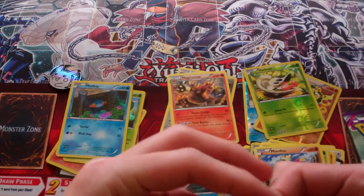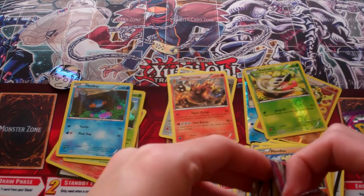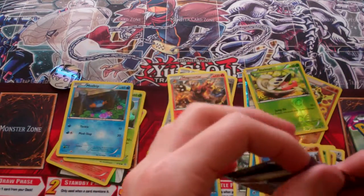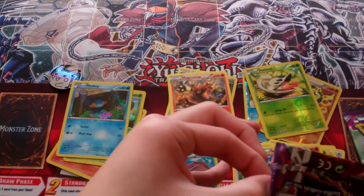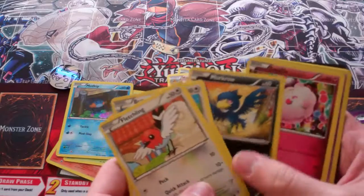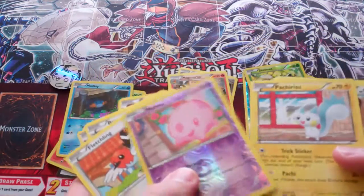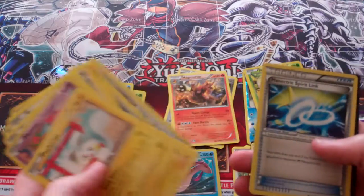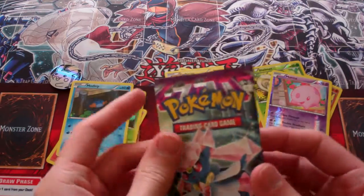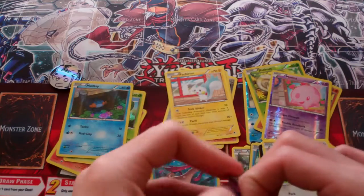Then we have the XY Phantom Forces Meowstic pack. We have a Malamar Reverse and then we have Pachirisu Rare. Meowstic Spirit Link — I like how the Meowstic pack looks, it's pretty cool. I don't know if those cards are worth anything but they seem pretty cool. Then we have a Diancie. I do want to get one of those boxes sometime soon but who knows when.